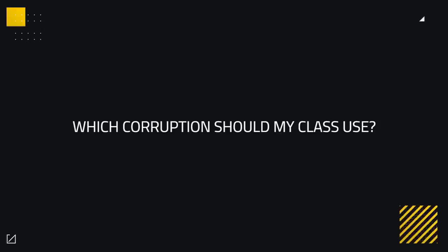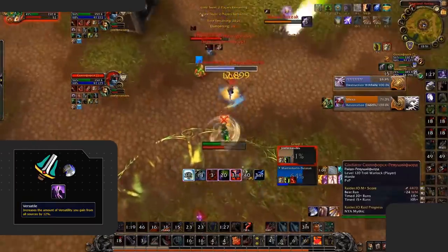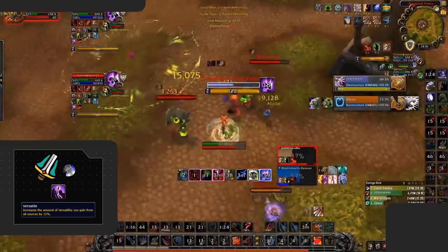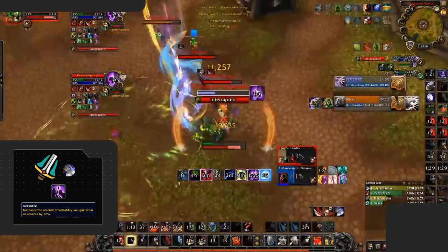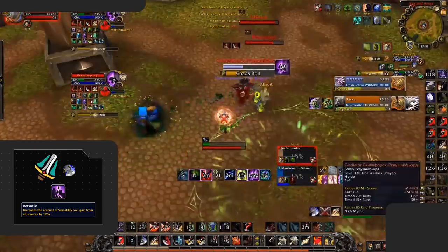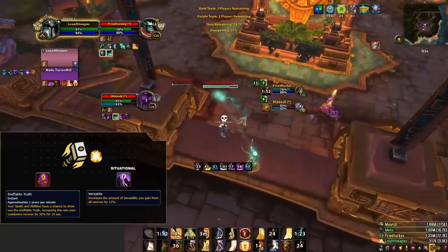We've got in touch with some of the major rank 1 consultants to share their opinions. Kicking things off with warriors — they love versatility as a stat in general due to how durable it makes them. They also lack any good way of spreading gushing wounds other than bladestorm, and with versatility being one of the best damage stats, it results in versatile being great both offensively and defensively. So aim to get as many versatiles as you possibly can for your gear.